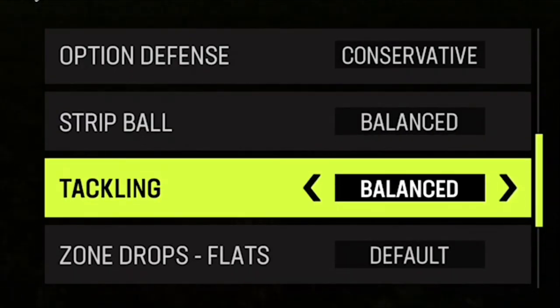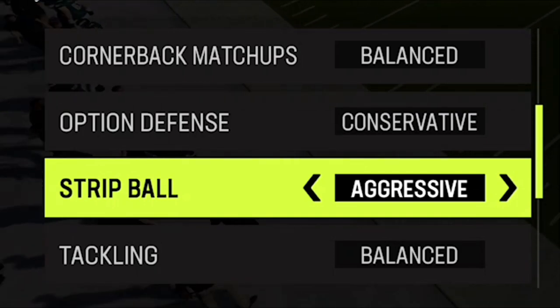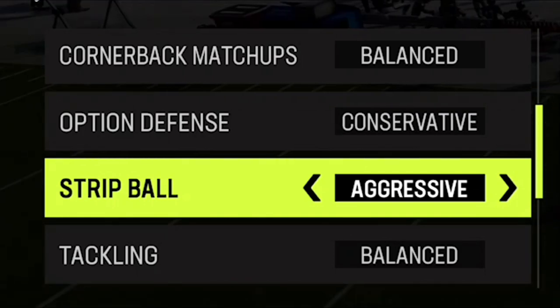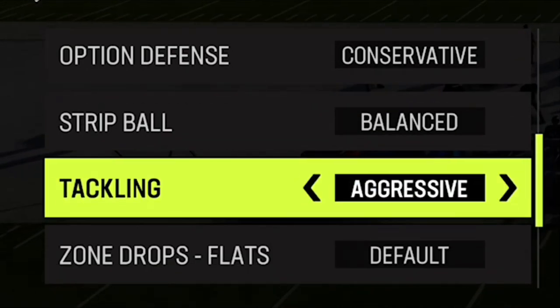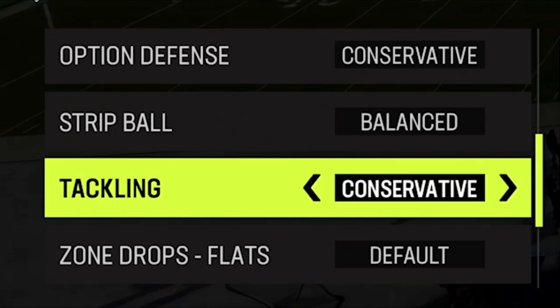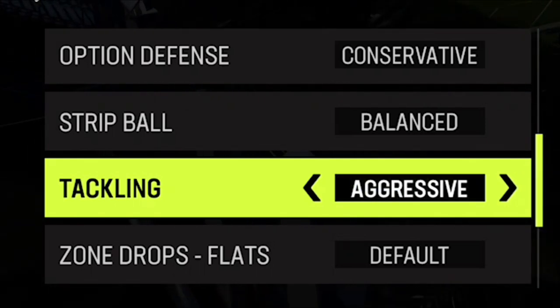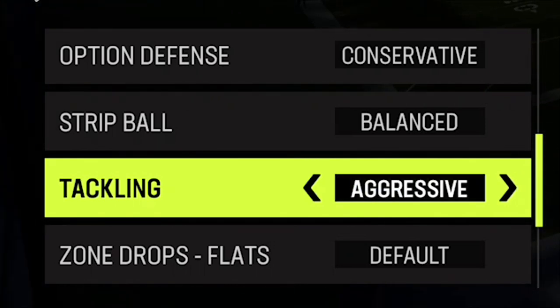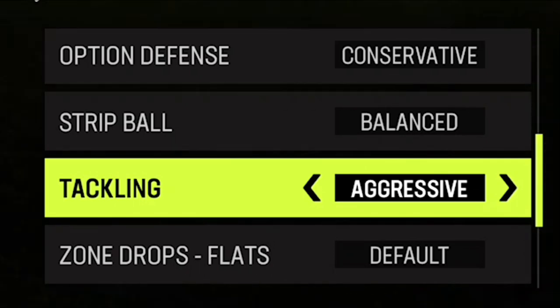We have strip ball and tackling, which are both pretty much the same with the exception of the penalty you get if you put it on aggressive. If you put strip ball on aggressive, you have a much higher chance of face mask penalties and they will happen. So I always leave that alone. But tackling - there really is no downside to putting that to conservative, where I just want to make sure my guys tackle. If you put it on aggressive, you won't get a lot more fumbles anyway, even though you'll get more hit stick attempts from the AI.